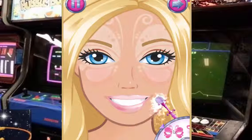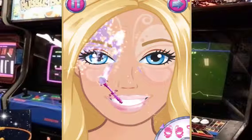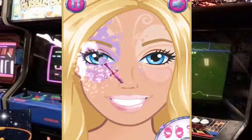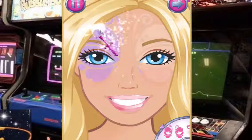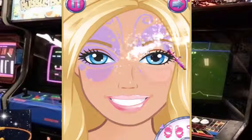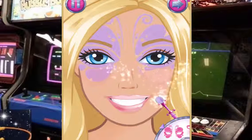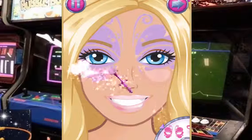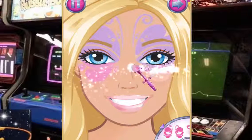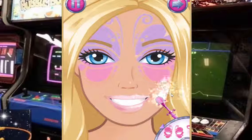Let's pick a new makeup pattern. I like this one. She looks so pretty with a butterfly on her face. I'm gonna do the bottom part a different color. Alright, let's move on — tap the arrow when you're ready. Wow, she looks pretty cool now.